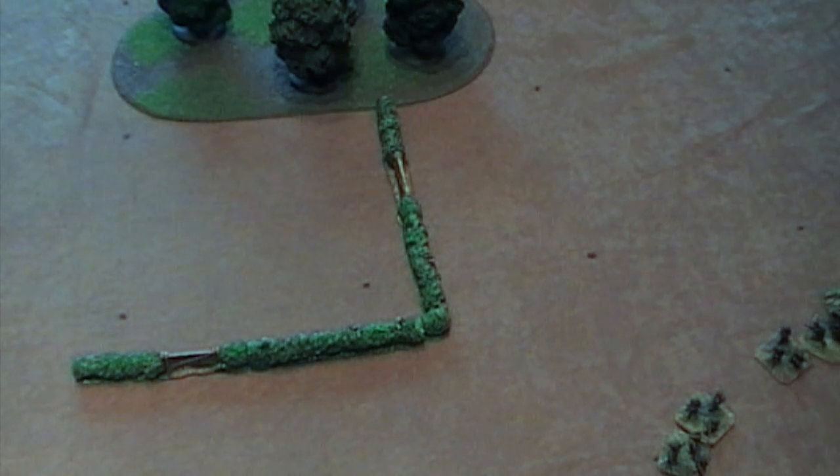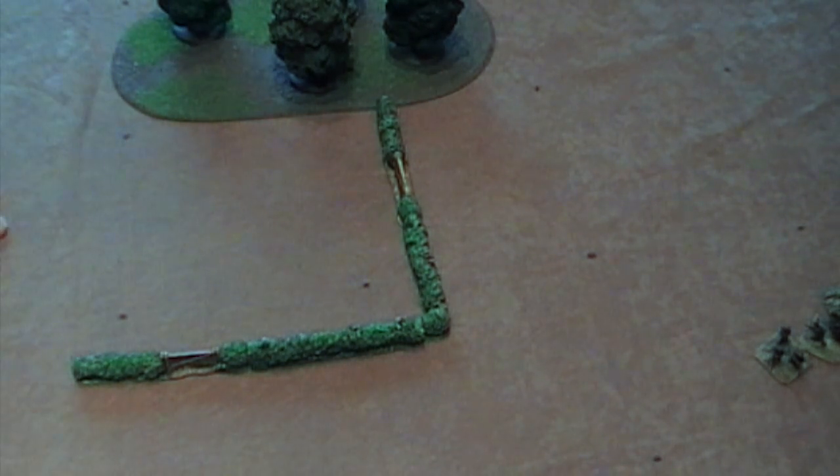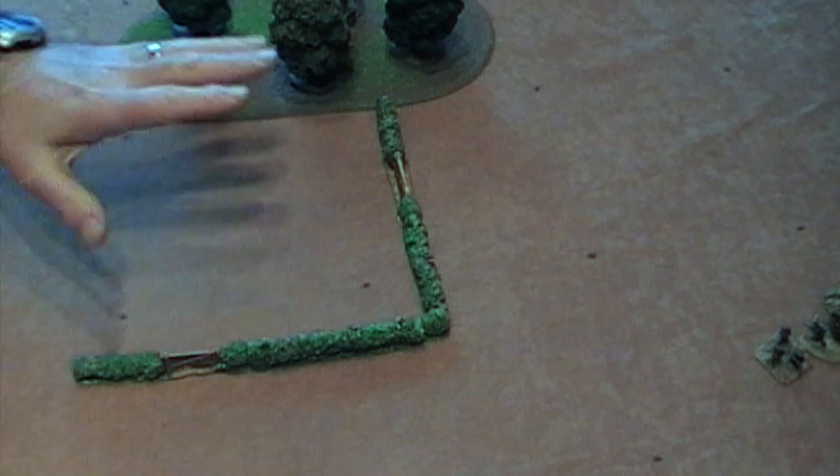Hello, this is a short Peter Pig video about how shooting is carried out. There are two types of terrain here: closed terrain and partial terrain. Partial terrain means it has some hedges, walls, or scrub in it. Closed terrain would be either woods or buildings.